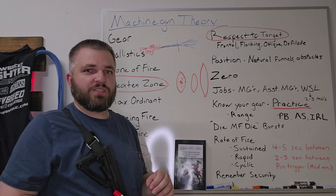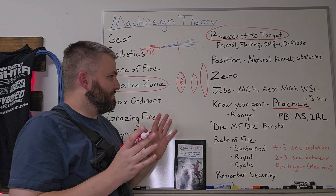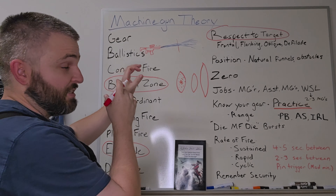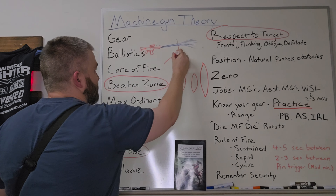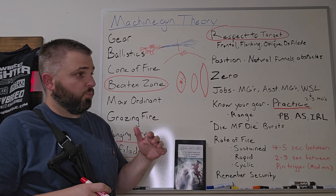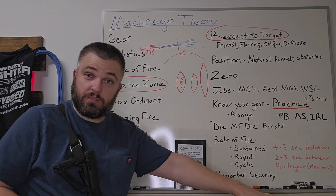The bullets form a pattern known as the cone of fire, which is oval in shape, with the majority of shots concentrated in the center. When they strike flat ground, they form a horizontal pattern called the beaten zone. The beaten zone is very important to know because it is the machine gunner's pattern. The whole key is to maximize your efficiency as a machine gunner. Maximum ordinate is just the peak of that trajectory. Grazing fire is basically when your fire doesn't travel over three feet or a yard off the ground — you're just grazing the ground.